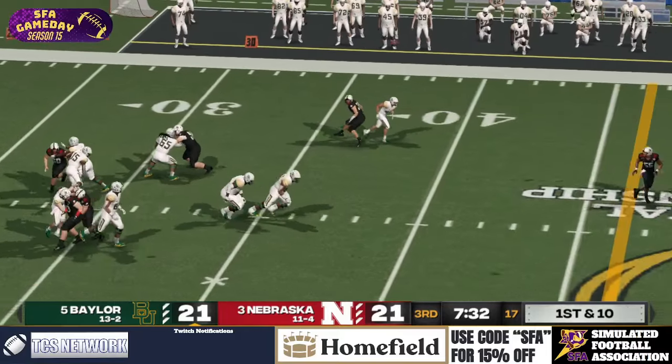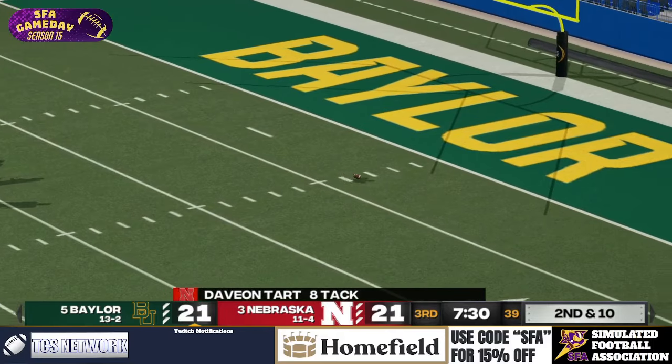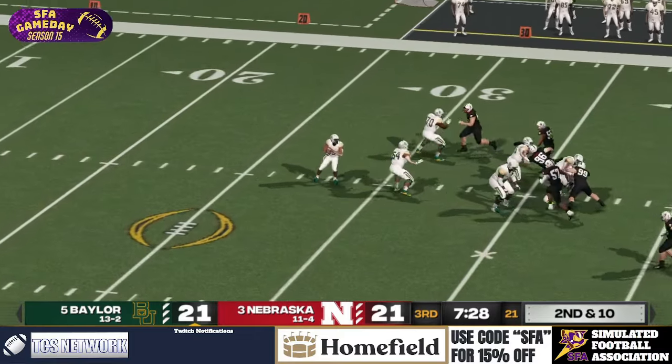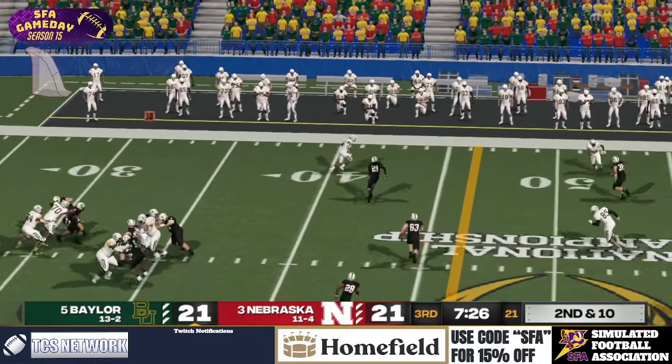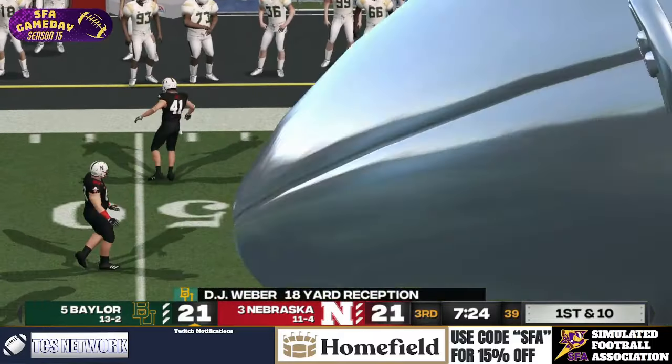What does Sanders have in store for us now? Yams it deep on the first play — 50-50 — tipped away by Olsen and Tartt. Nebraska defending the yam with their life tonight. They may not be defending the run, but they're defending the pass as Tubby Page lets up a banger to DJ Weber.